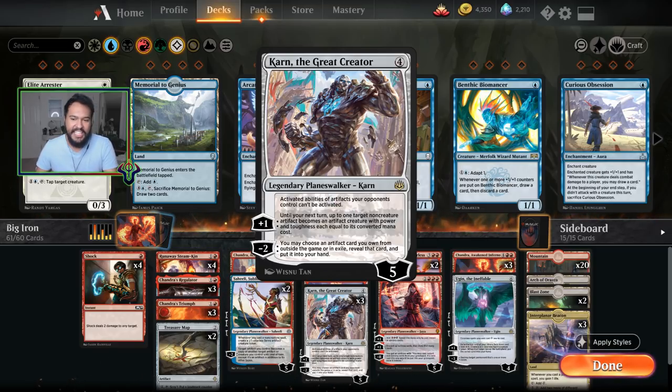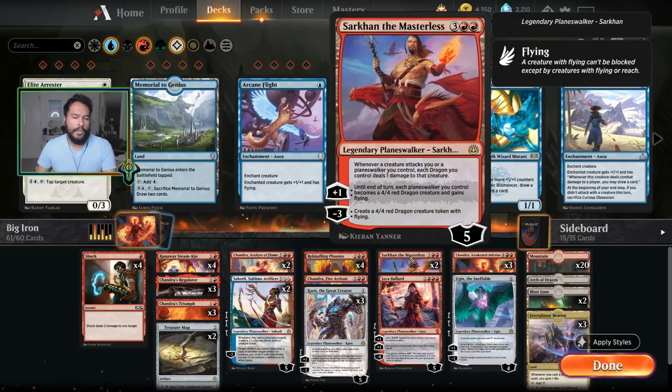Karn plus one — you can use it sometimes if you really need to attack with your treasure map into an opposing planeswalker, but usually the plus one is just to stack back up so you can minus two. The static ability is pretty much useless unless you're running up against the Tesseract deck that has Steel Overseer. Mostly this is a minus two because we do have an artifact sideboard. Two Sarkhans — we're playing a lot of planeswalkers and this helps with that. The minus three is fantastic — make a dragon, yada yada. Plus one turns our planeswalkers into dragons.